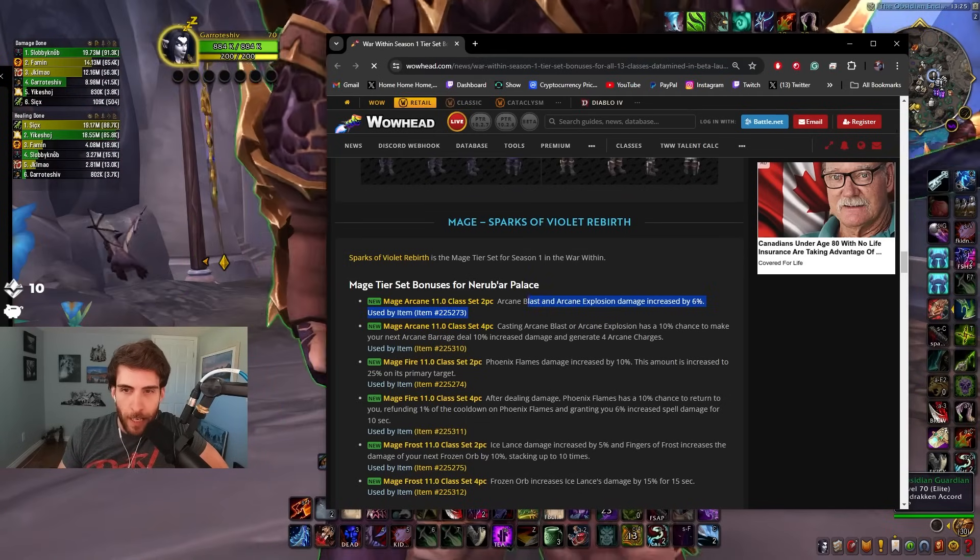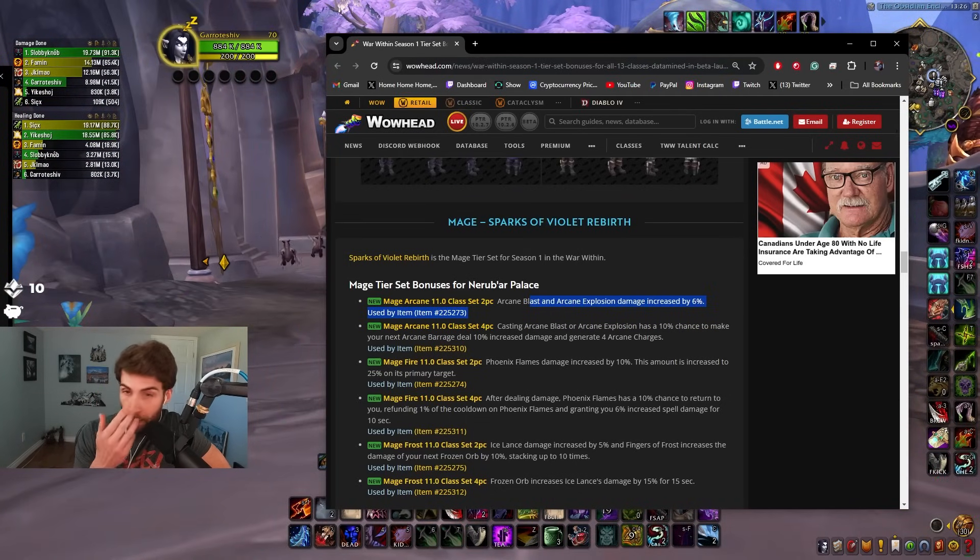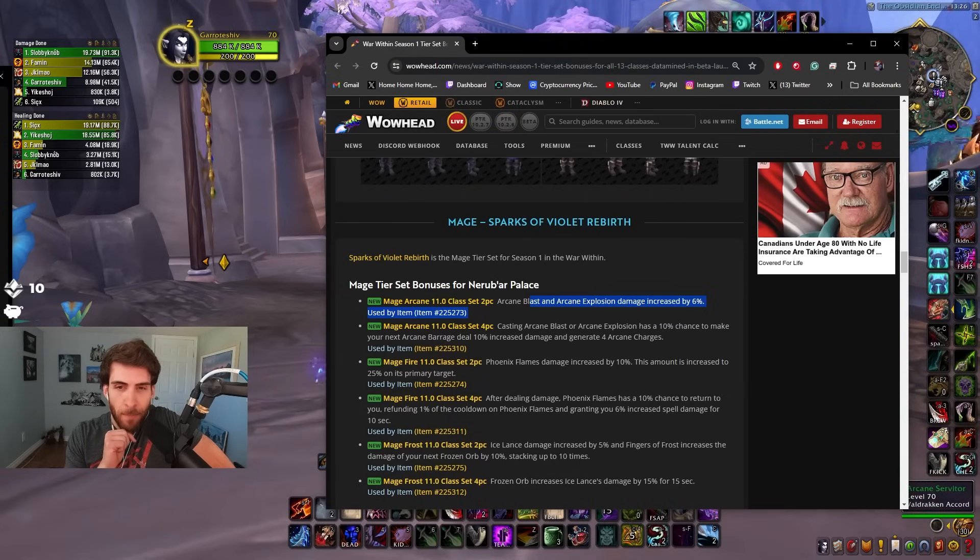Arcane Blast and Arcane Explosion damage increased by 6 percent — kind of boring. Casting Arcane Blast or Arcane Explosion has a 10% chance to make your next Barrage deal 10% increased damage and generate four Arcane Charges. That's pretty sick.